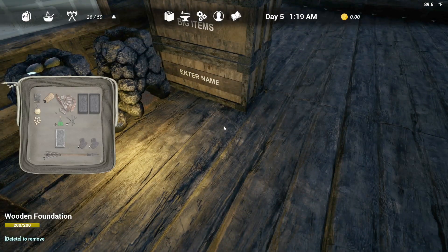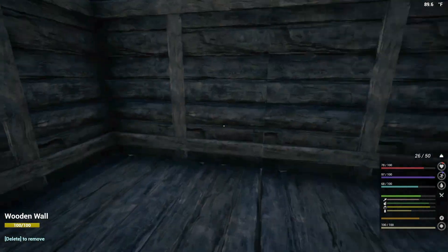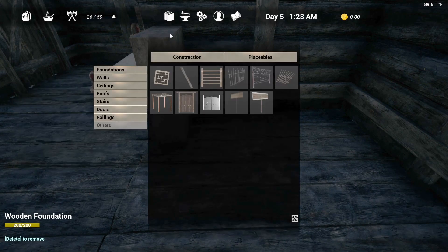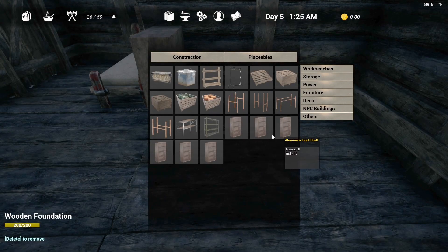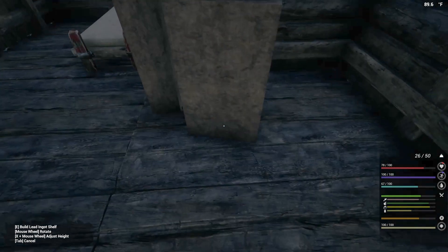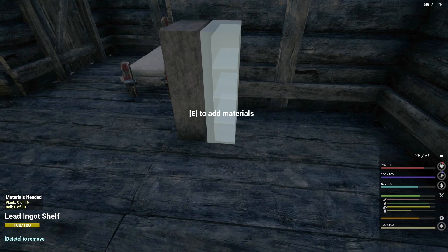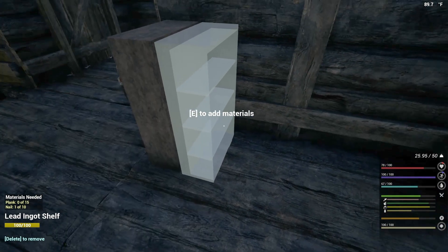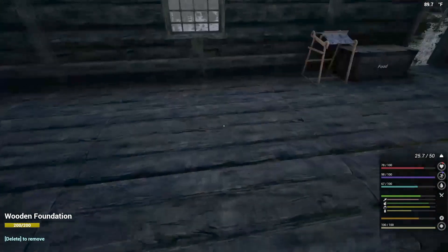You know what? I can't even put any more in here. What is this one? Oh, this one's aluminum. All right, this is lead. Let's come over here — what if we do a lead one? Now we can put materials. Plank is 15 — wow, this one needs a lot. And it needs 10 nails, and I've only got six.